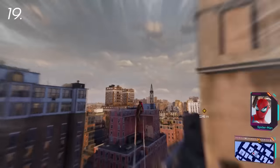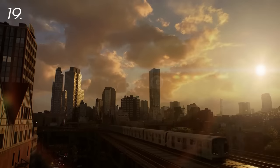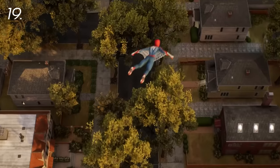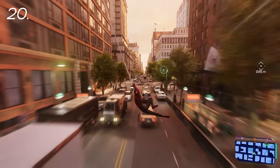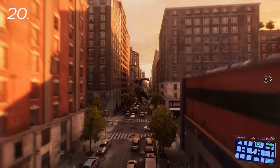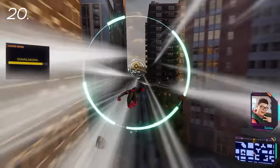New York has undergone some massive changes and will now be roughly double the size of the map from Spider-Man and Miles Morales. While the main area of Manhattan is still here, albeit a bit denser with activities and discoveries, Spider-Man 2 features the all-new areas of Queens, Coney Island, and Brooklyn. Getting to these new locations will also be quicker than ever. Web swinging is largely the same, but you have a super cool new ability to glide across New York with web wings, letting you travel further and faster, even more so when you spread your wings in one of the map's many wind tunnels.